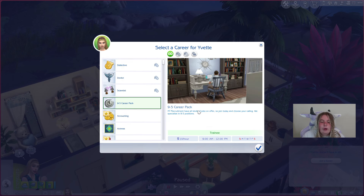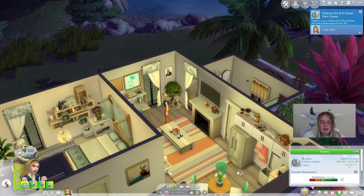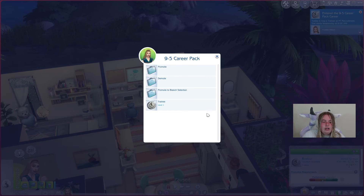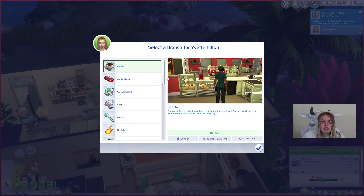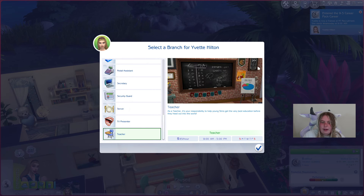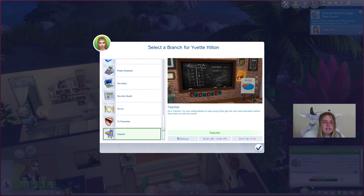There's also a nine-to-five career pack where you start off at the beginning and choose your career. If I go to the trainee option and hit the check mark, she's now in the nine-to-five career. If I click on it and promote her to branch selection, she has all these careers to choose from — and they're all nine-to-fives. I could do something related to her economics degree, like general manager.